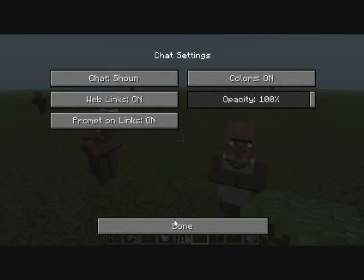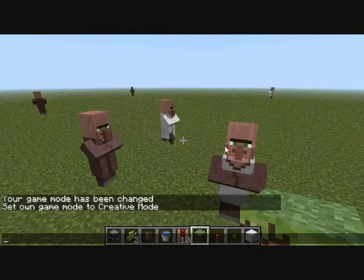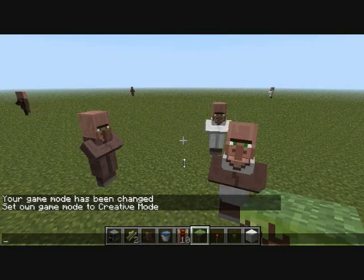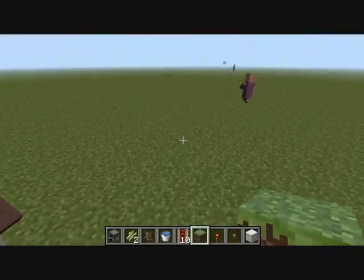Also, server and client are now much more alike. Let me turn my chat settings to shown. Now if I open up my user menu, you can see that everything is moving around in front of me, so that's really nice.